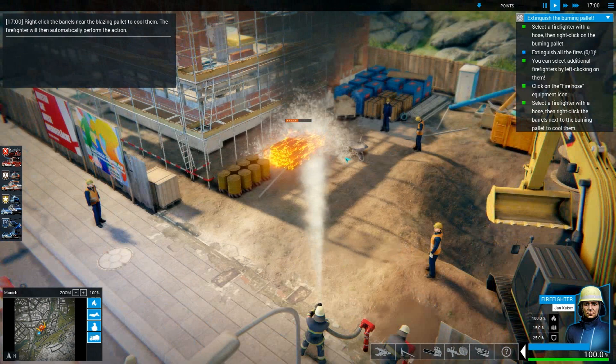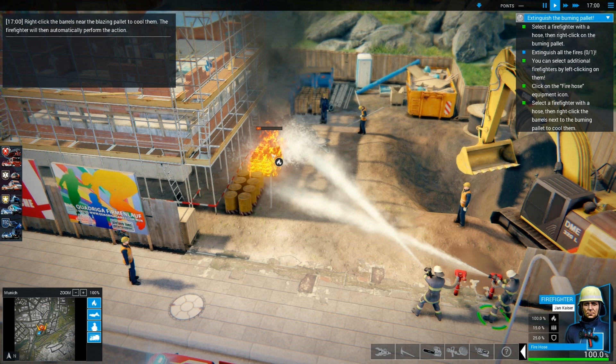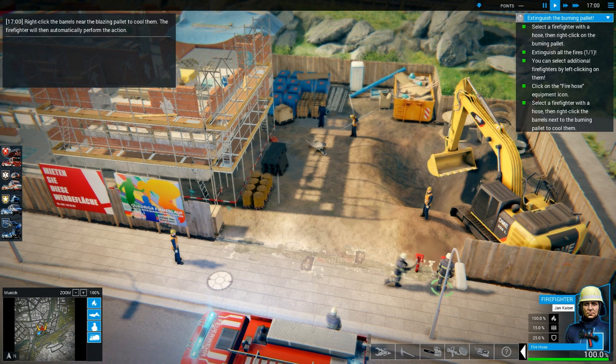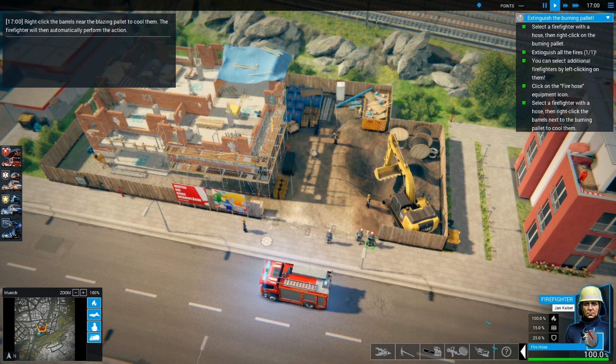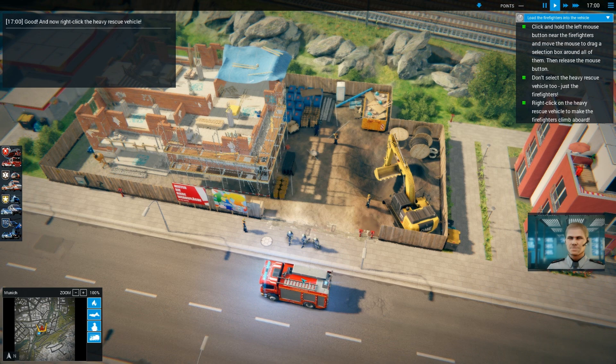Very cool indeed. You can zoom all the way out. This is a tutorial after all, so I'm sure they'll go through all of this stuff. I can see the helicopter and crane and all that — hopefully there's going to be something neat. Excellent, you've put out the fire. Now get your firefighters back in the heavy rescue vehicle. The rescue vehicle — easily done. On to our next emergency.